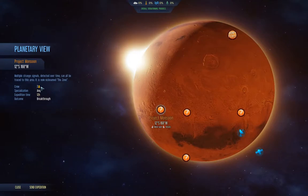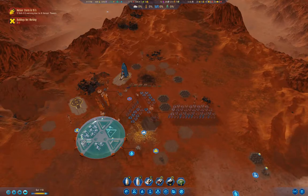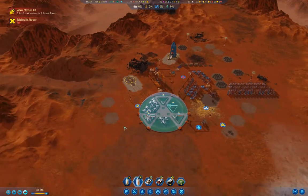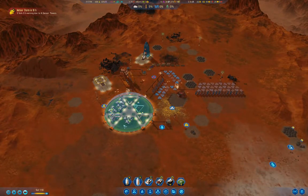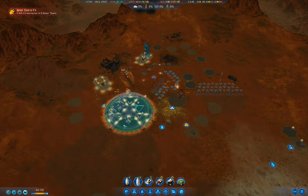Project Monsoon — we'll have some colonists to spare so we should be able to do that. Once I land my colonists, I'll send that rocket up for Project Monsoon. That breakthrough could be a really good one. And then I'm going to need to get a university up relatively quickly so I can get experts to send up to the other breakthrough. Geologists, I think it was — we've got a little bit of time yet before those things get here.